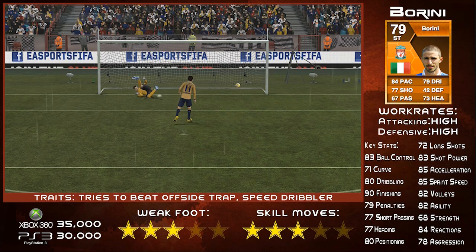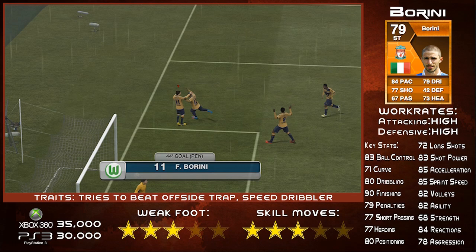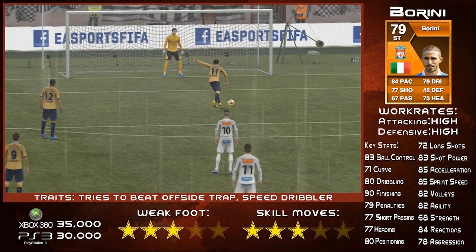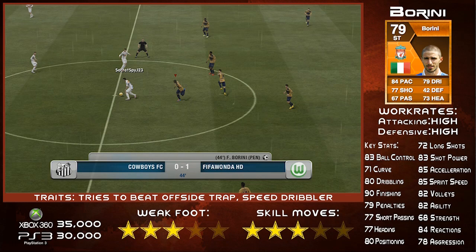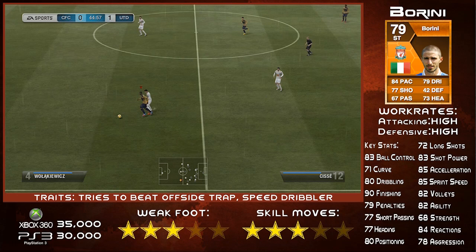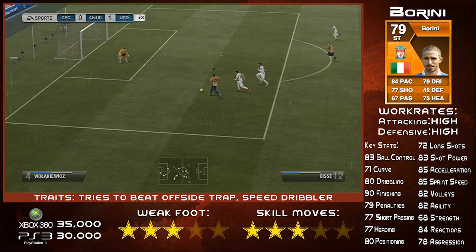He comes with a 3-star weak foot and 3-star skill moves and a high, high work rate. Don't be put off by the high defensive work rate — I never really found him out of position, he was always high up the pitch. Though I do think if you have a 4-5-1 one-up-front formation, I would avoid him potentially, because I think you would find him a bit too deep, and with his pace not being absolutely rapid it may be a little bit harder to use. But it all depends on how you play, because he is a very good card who can score a good range of goals.